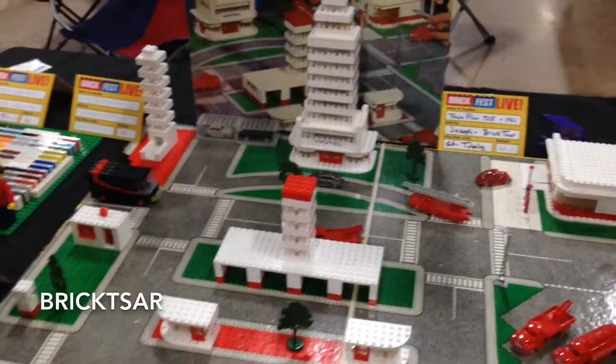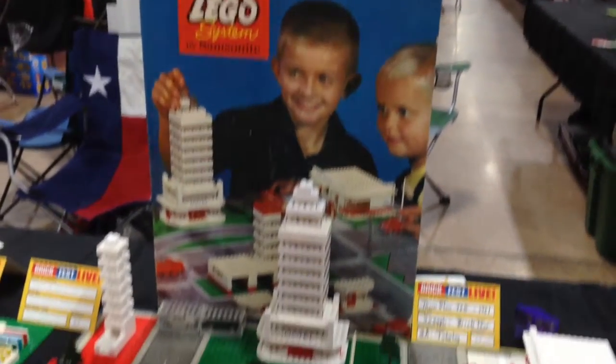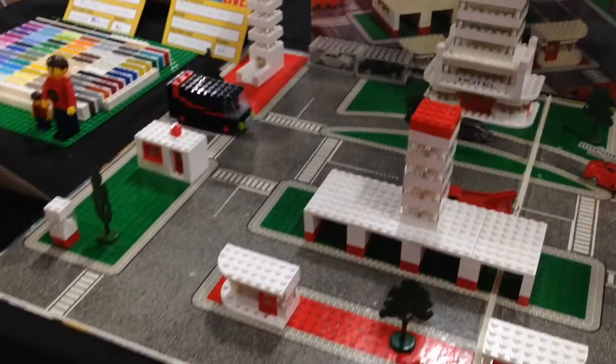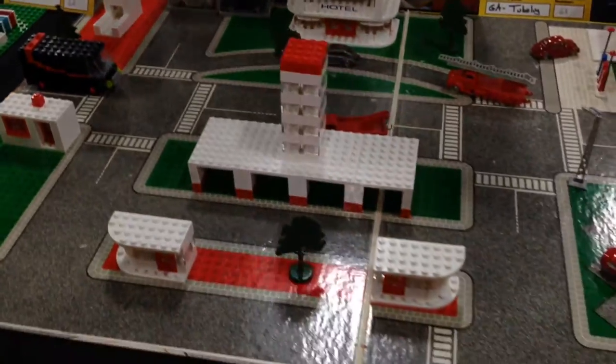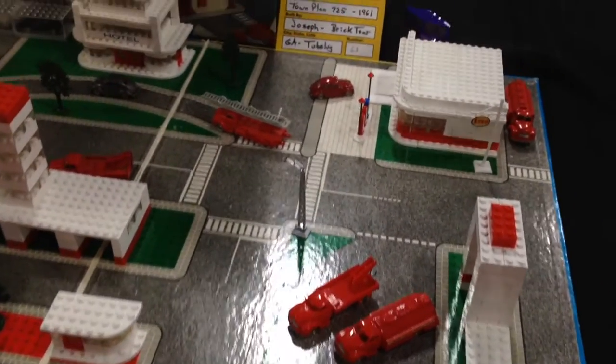Here we got Brick-Zar and his creation. What do we have here, Brick-Zar? This is a Lego set from 1961 — it is the Town Planner, set 725. There are a few extra items in here that don't belong, like the car garages.